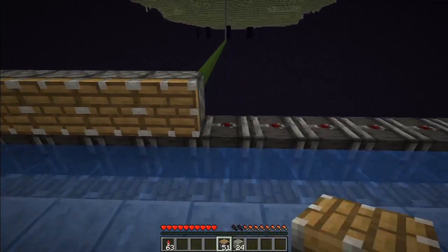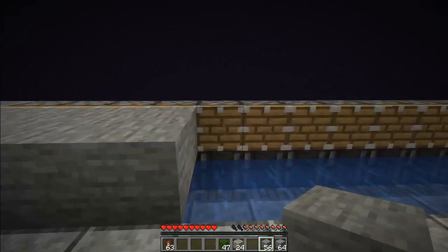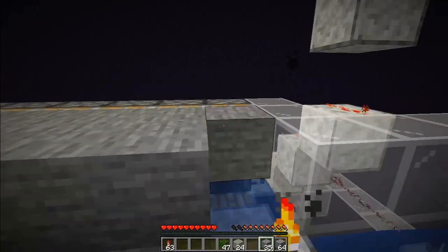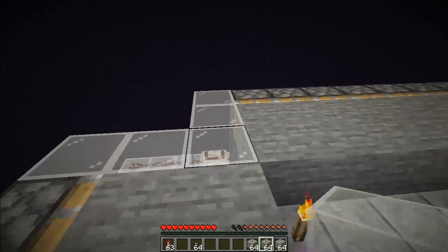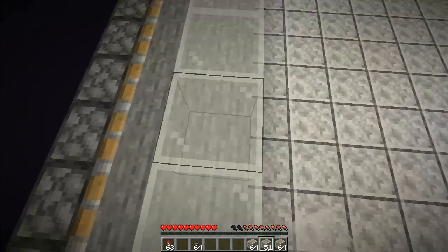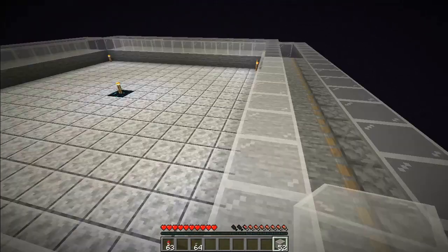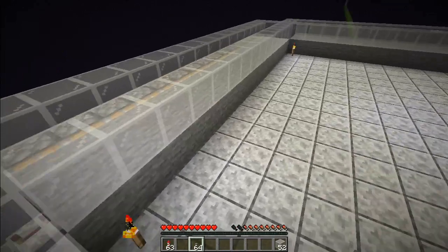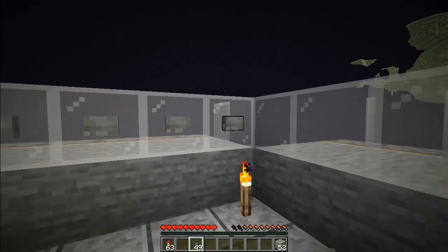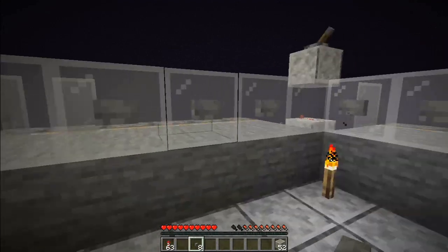On the corners where we have the V-shaped glass, place another layer of glass. Now place pistons facing inward on top of those observers on all four sides. In front of these pistons place two blocks of stone — this is where the stone generator will be. Place the stone manually to hold the lava. Now place glass all the way around on top of this first row of stone and on top of the pistons. Then go to the center and place buttons on top of the glass to stop skulk from spreading up.